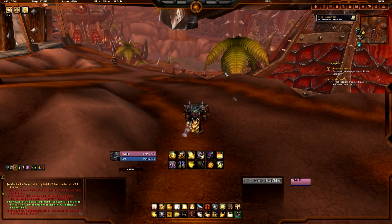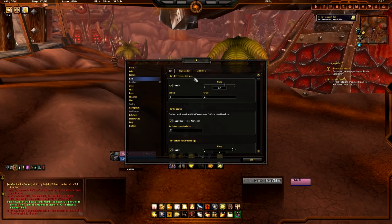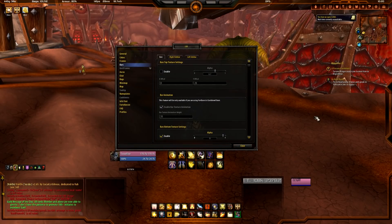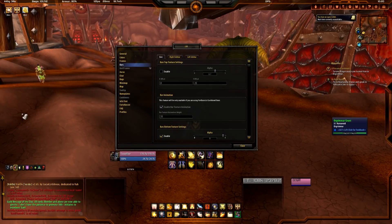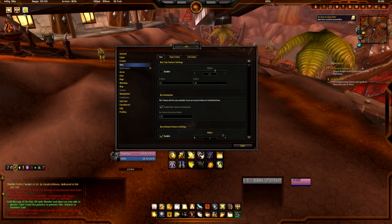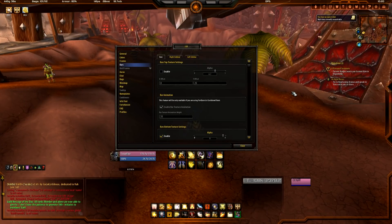The first thing I always notice when I install my UI is I hate this little arc bar over here. I get rid of that by going back to the settings, Bars, Top Texture Settings — bam, gone. I like the bottom one; bottom one's cool, top one not cool. You also have these side panels here — there's a side panel on the left side you can create as well, but I'm not going to enable it. I'm sorry that everything's so choppy; I'm not sure what's going on with the beta recently, it's even happening on live, so I've got to figure that out.